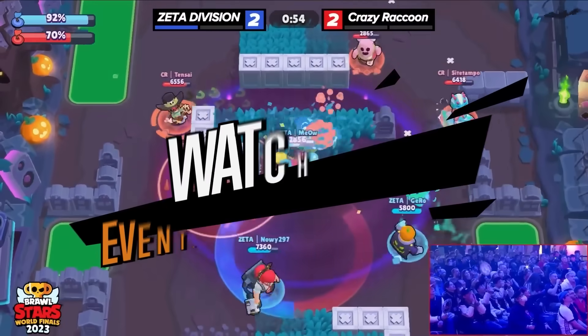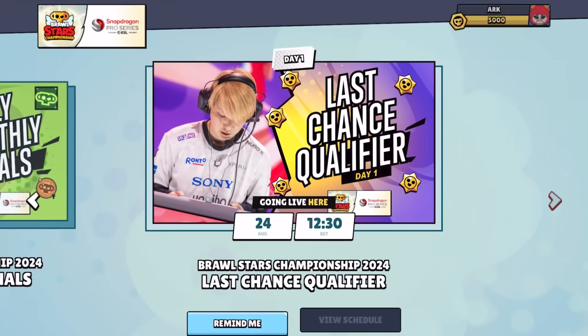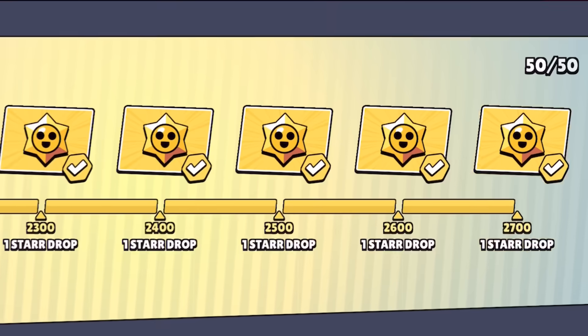And there you have it — our Last Chance Qualifier table is set. Those dates once again are the 24th through 25th of August, so mark those in your calendars and watch live on events.brawlstars.com, where you can sync your Supercell ID and earn a ton of in-game rewards to progress your accounts along the way. That's all for now — we'll see you at the LCQ.